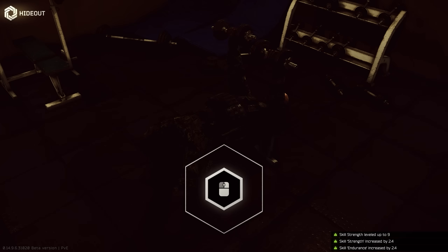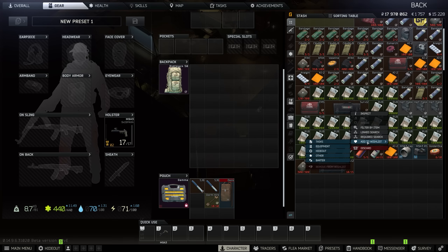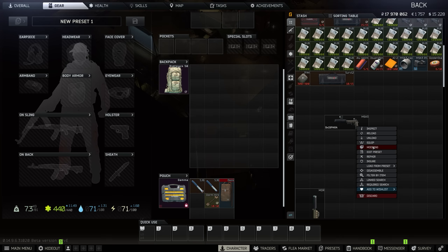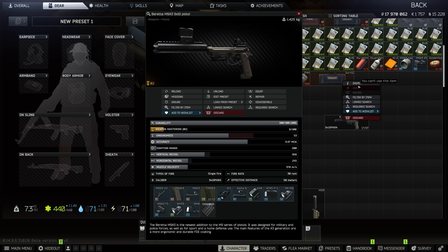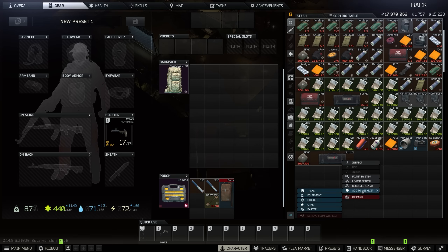Another thing that happened in the patch was the 'add to wish list' button — that has been moved to the bottom. It's much nicer having it down there instead of at the top, because you kind of get muscle memory for where you click on things. Like for guns, I always know to scroll down to 'edit preset,' and the first one is inspect, and I just instinctively go to the use option. So it's a nice change that they moved that down.